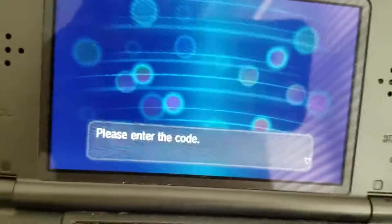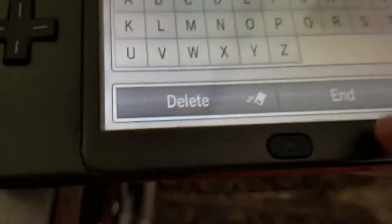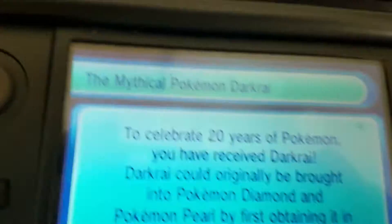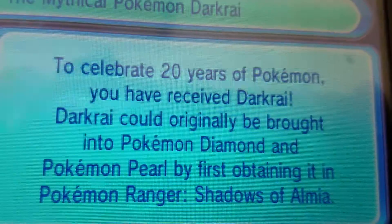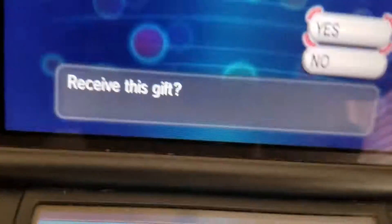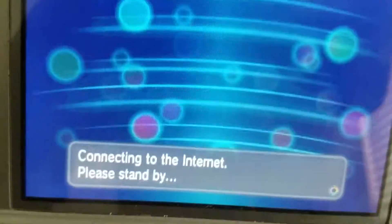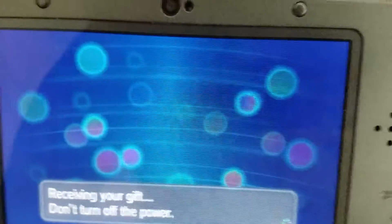Please enter the code — DARKRAI20. And here we see the mythical Pokemon Darkrai. To celebrate 20 years of Pokemon, you have received Darkrai. Darkrai could originally be obtained in Pokemon Diamond and Pearl by first completing Pokemon Ranger: Shadows of Almia. Sorry if I pronounced that wrong. Mythical Pokemon Darkrai. Receiving your gift.